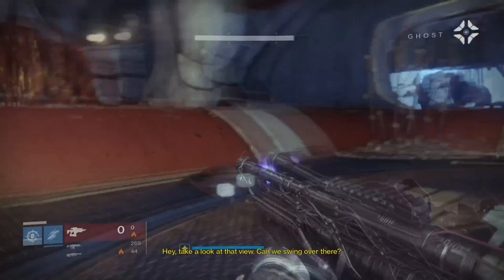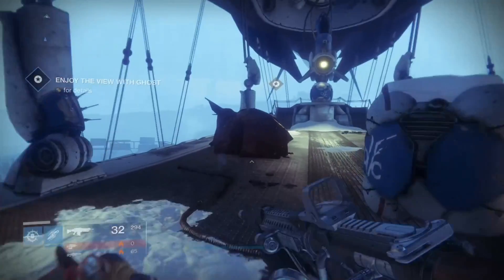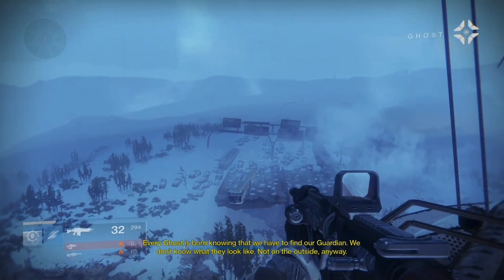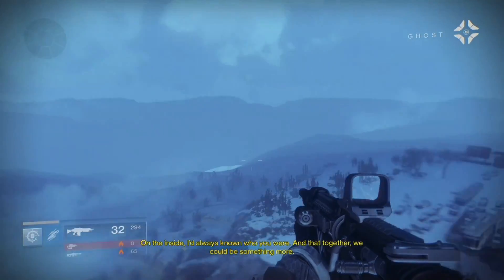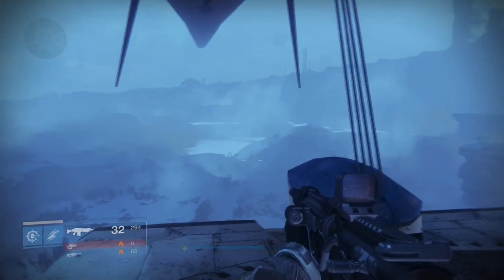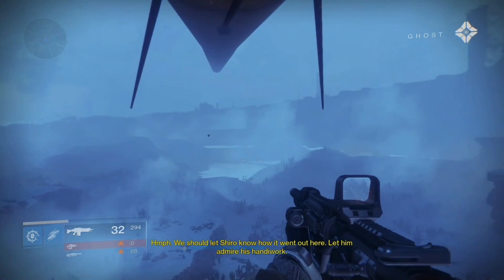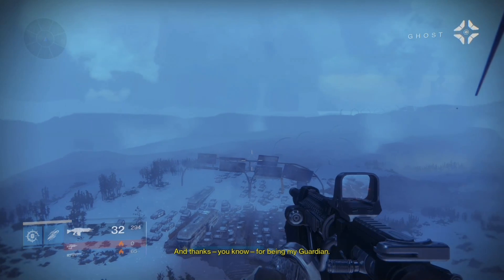This upcoming clip is one of my favorite interactions with our Ghost in the Destiny franchise. Ghost says: 'Every Ghost is born knowing that we have to find our Guardian. We don't know what they look like — not on the outside anyway. On the inside I'd always known who you were, and that together we could be something more. When you think about everything we've seen, everything we've done, I feel like I made the right choice. We should let Shiro know how it went out here, let him admire his handiwork. And thanks — you know — for being my Guardian.'